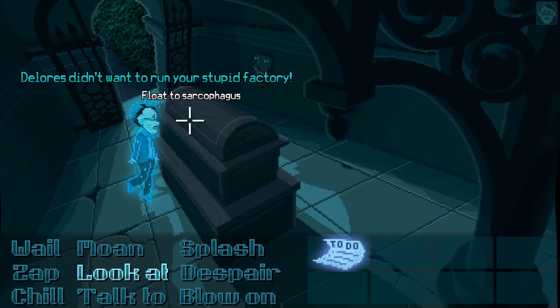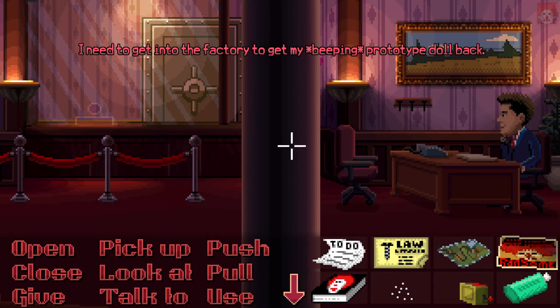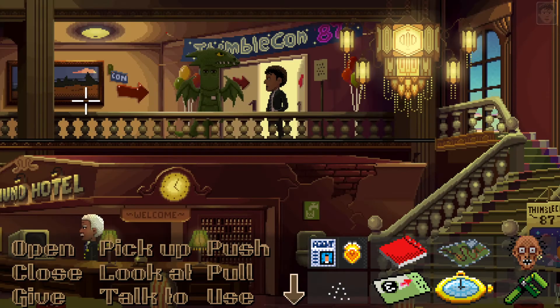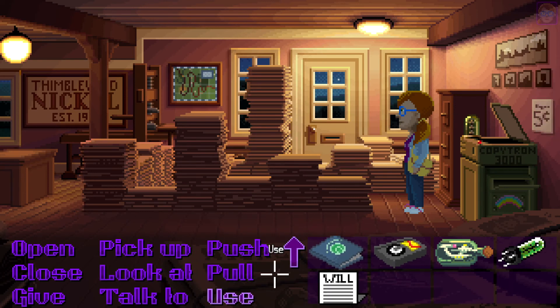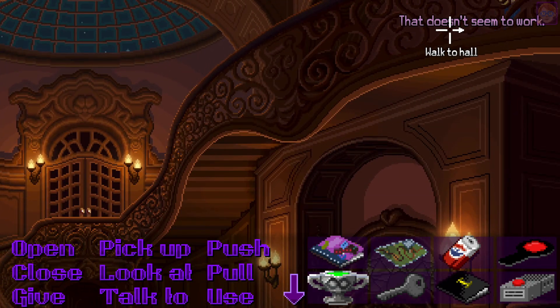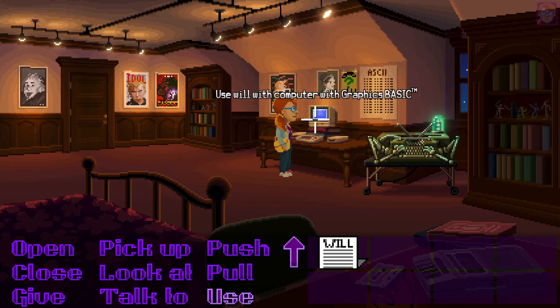Where's my sarcophagus? Dolores didn't want to ruin your stoop — I need to get into the factory to get my prototype doll back. Figure out what we use that number for — 129. Let's use the map, go back to the mansion, use the wheel on the computer. Now it works!